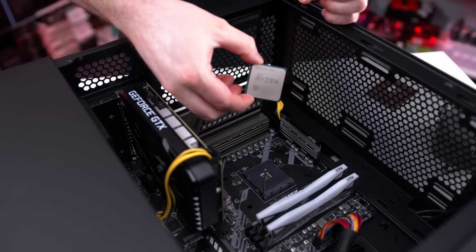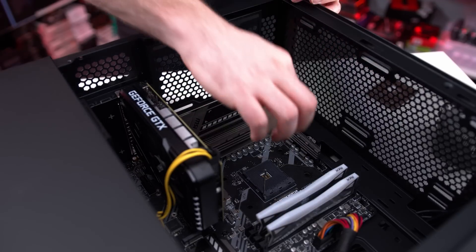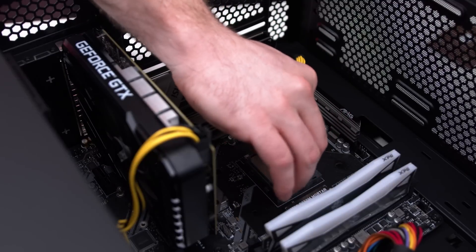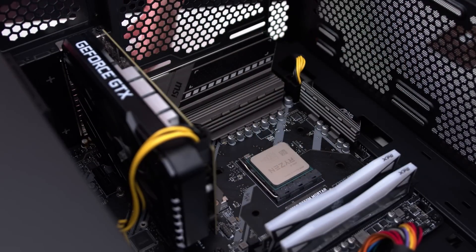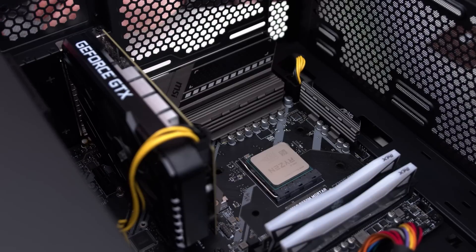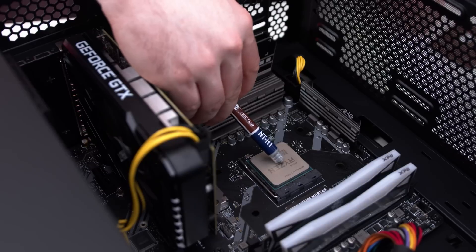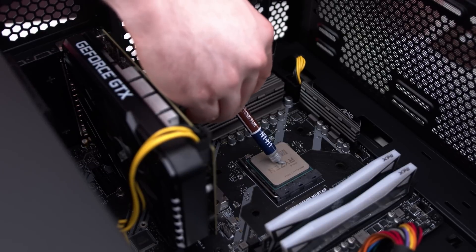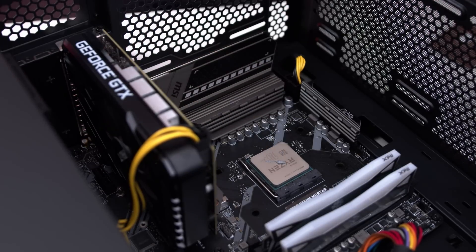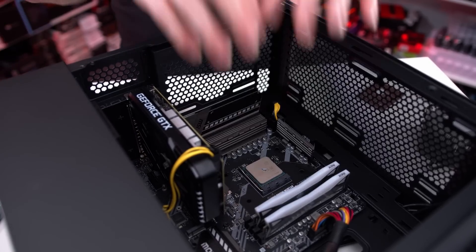We can then look at moving the arm to release the CPU and taking it straight out of the socket. You can then grab your new shiny 3600X and basically do the reverse — put it into the slot, pull the arm down to lock it into place, and then look to apply the thermal paste. I tend to use Noctua. Some CPU coolers will come with thermal paste pre-applied, so double check that. If not, just put a small pea-sized amount onto the CPU.